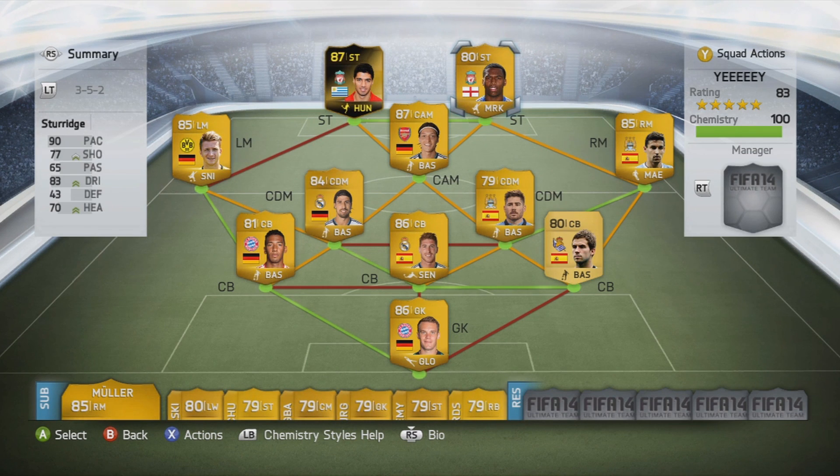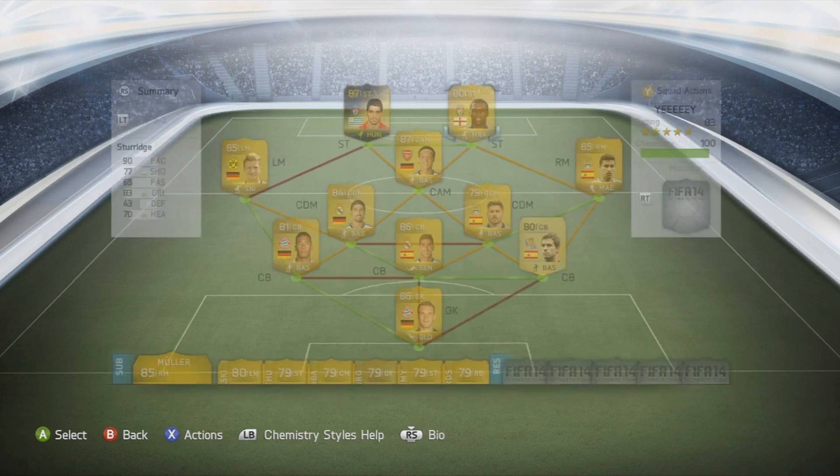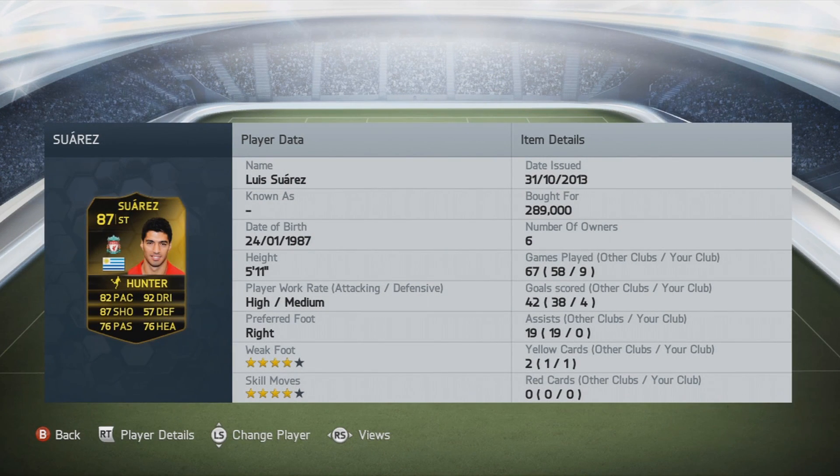And on top, we've got two Liverpool players. Let's start off with Daniel Sturridge — 90 pace, 83 dribbling, 70 heading, 77 shooting, 65 passing, 4-star skill moves, 3-star weak foot, and bought for 8,500 coins. But to end off this team, we've got Luis Suarez in form — 82 pace, 87 shooting, 76 passing, 76 heading, 92 dribbling, 4-star skill moves, 4-star weak foot, high/medium work rate, 5.11 feet tall, and bought for 289,000 coins.